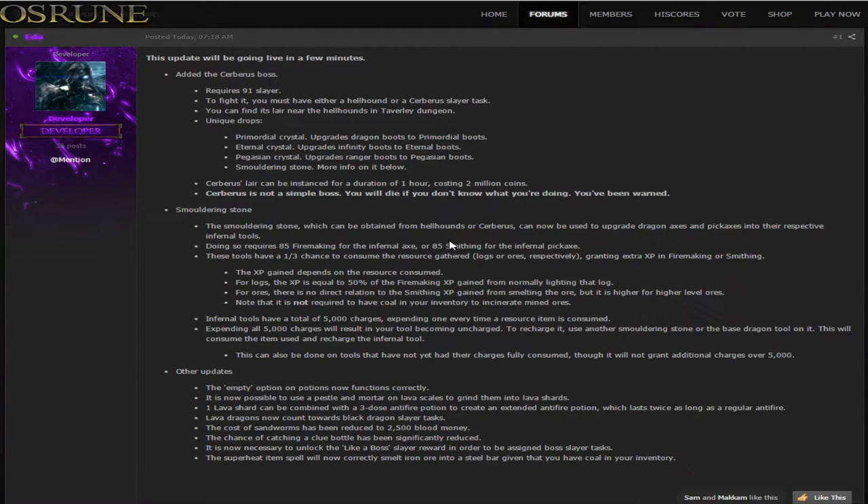There are a couple of unique drops — the Primordial Crystal which lets you upgrade your Dragon Boots, and a couple of other crystals to upgrade your Infinity and Ranger Boots to their next level, kind of like the Glacier Boot drops like Steadfast. It also has the Smoldering Stone. The Cerberus Lair can now be instanced for one hour costing 2 million coins. Cerberus is not a simple boss — you will die if you don't know what you're doing, so you've been warned.